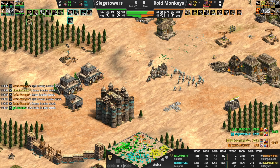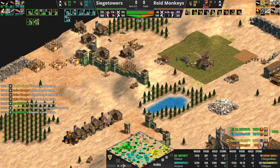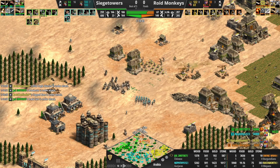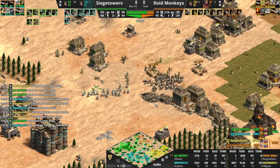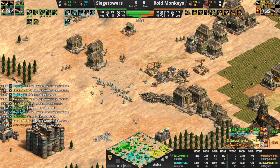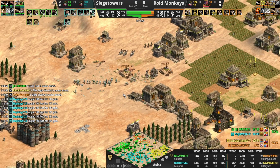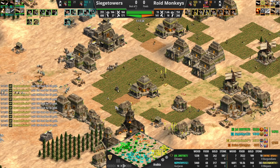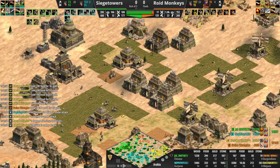We do have some Light Cav for Swine Wrangler getting in on the trade, and that might draw a reaction. Down to 18 vills — these archers got into what remained of Swine Wrangler's economy. What a great fight here for Nephthys — managing to get the Shrivamsha Riders on the Arbalest and the Chakram Throwers on the Eagles. They can just follow this up with some Siege. They have pushed past the front lines because the Shrivamsha Riders are in the eco, and there's just no gold — nothing Rasta can do at this point in the game.